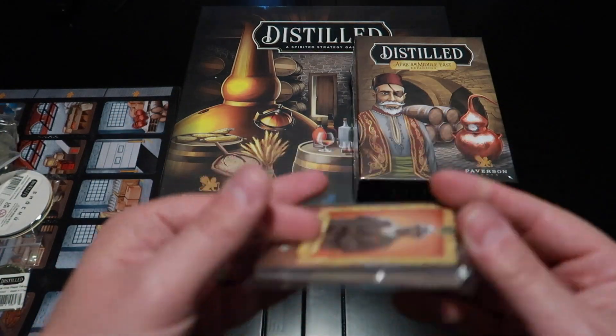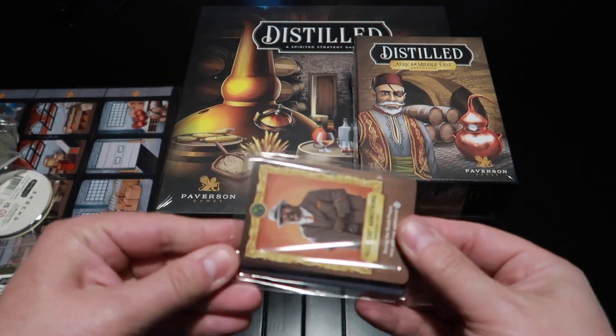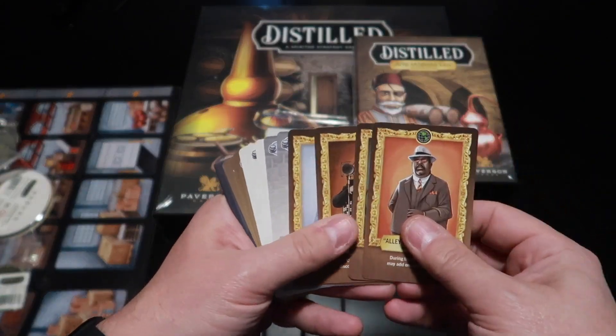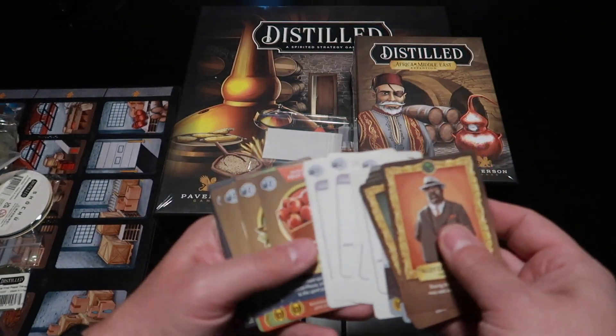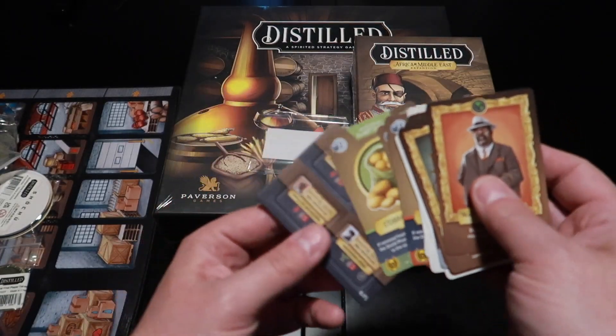We have a Kickstarter mini expansion. If I knew how to play the game, I'd probably know a little more about this. Looks like we got some people, some drinks — the absinthe, the designer bottle — some ingredients, and it looks like some tokens.